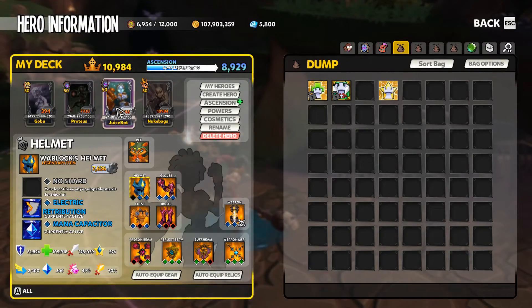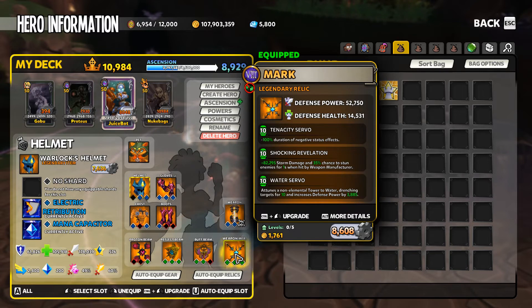As most of you know, the dream combo of shocking revelations and water servo on a weapon manufacturer can no longer be made. These are still in the game as a legacy relic, however you can't make a new one. With that in mind, and me being a content creator making these guides, I just don't use my weapon mans anymore.